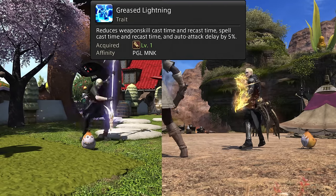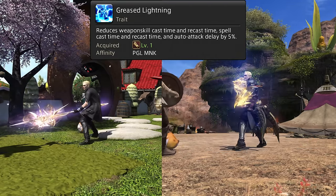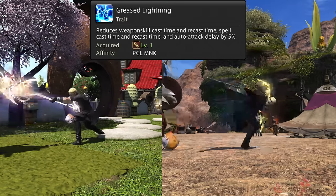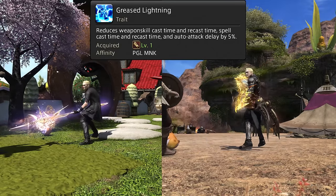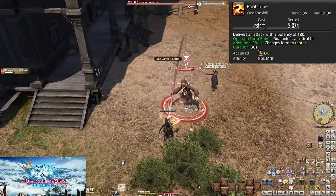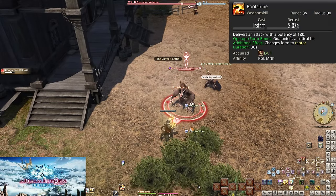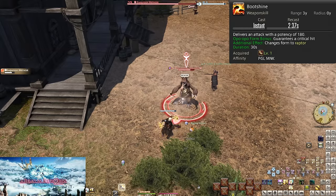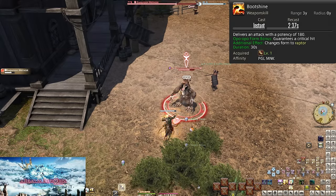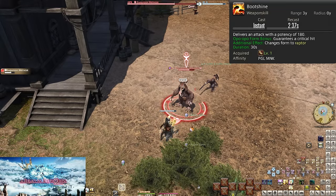Just realize you are lower than a normal 2.5 second recast for the global cooldown, and it will get faster in later levels. Level 1: Boot Shine — our initial basic attack. Spam this on enemies until we level up a bit. It does 180 potency of damage to the target. Just Boot Shine forever.